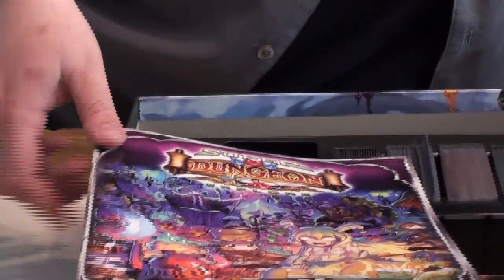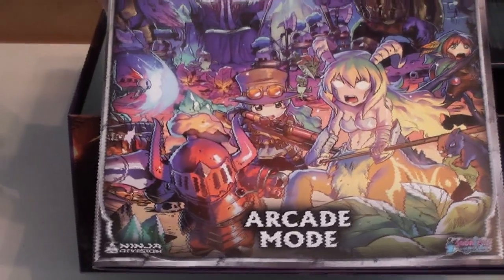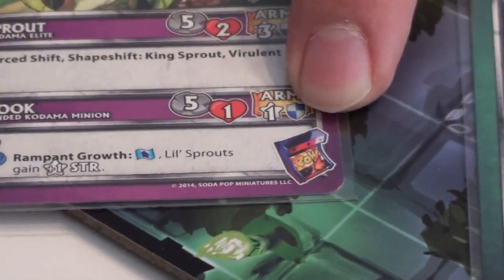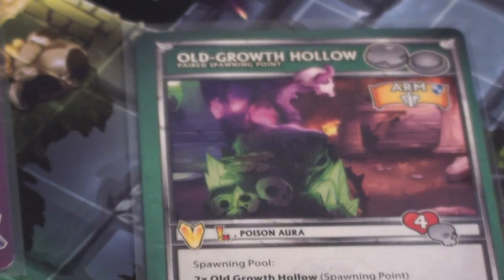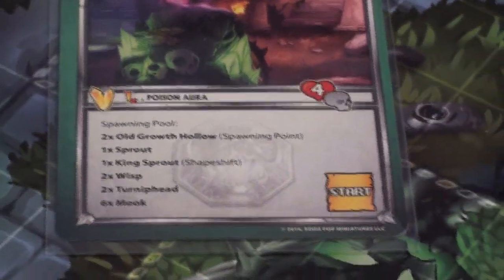And then there's a new mode called Arcade Mode. Arcade Mode is indicated by a little POW symbol on some of the cards. This allows the game to be played without a console player so that everyone can play the heroes, and the cards actually dictate how behavior works for the bad guys — so no one has to play the bad guy.